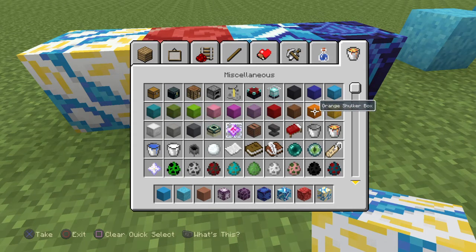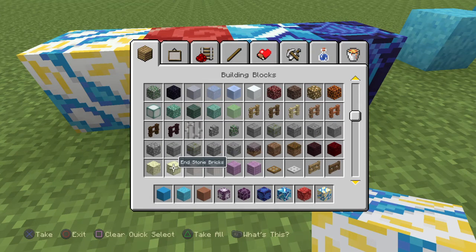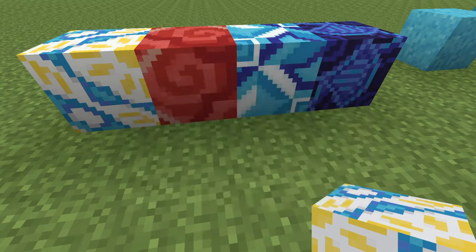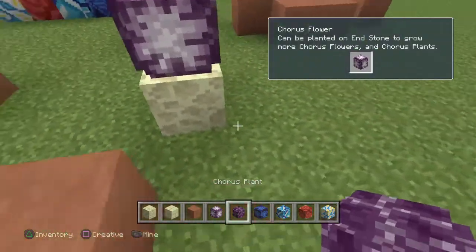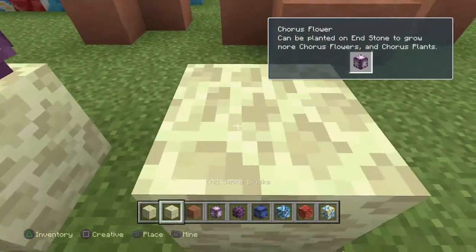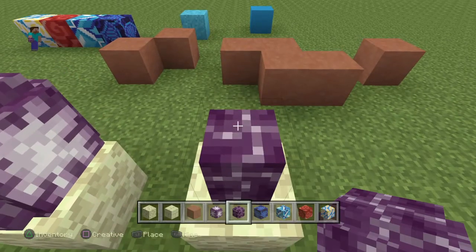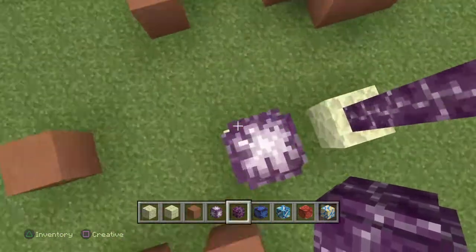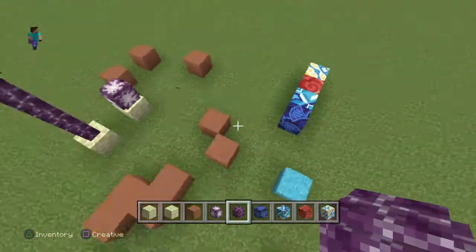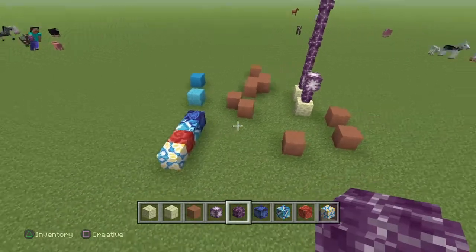But that's about all I wanted to mention — just some of the new things you can expect in the game. And also, if you're putting down certain blocks, you will find that you can have new sound effects for that sort of thing. There's your chorus plant and then chorus flower. That's about all for this video — there's new blocks to explore and new sounds when you're putting certain blocks down.